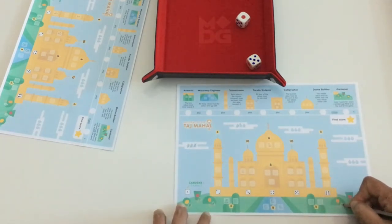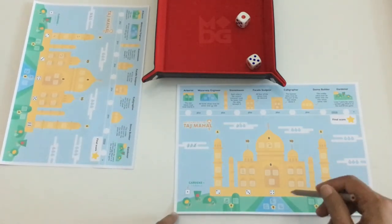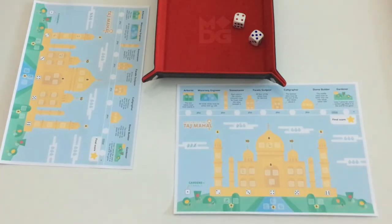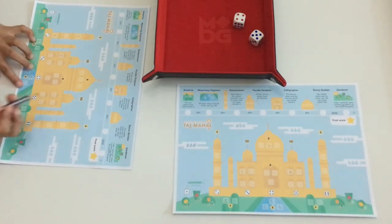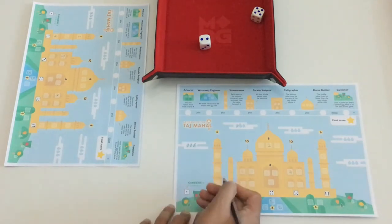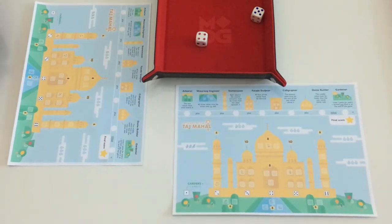My son adds five to his waterway engineer, nearing completion, and also waters a plant. Next roll is four and five: I go with the facade sculptor using five. Then a five and two: I use the two to complete something in the stonemason feature and keep the five for the next step.